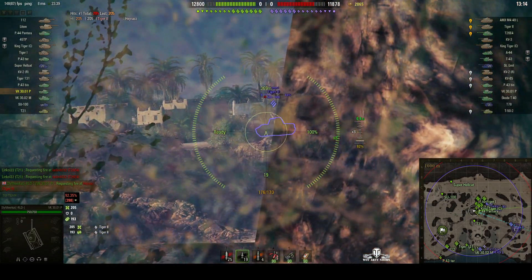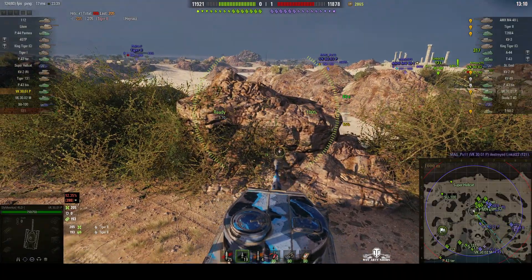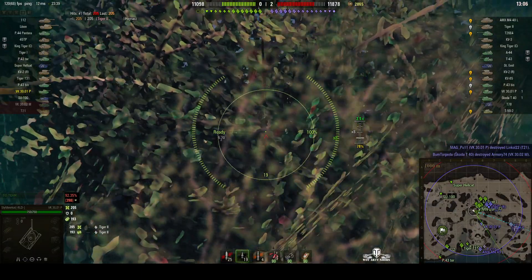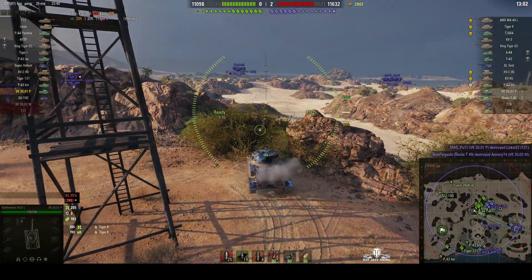He needs to pull back a bit in order to shoot at the Tiger, and that's why he's going to be seen. The problem with actually pulling back on this particular rock is that if your rear sticks out the end, somebody who's a lot closer might be able to spot you.